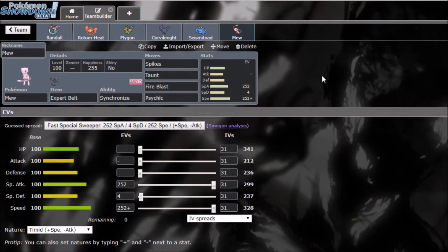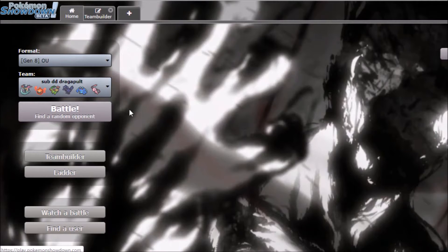Mew is my Spiker and stall breaker running Taunt, Spikes, Fire Blast, and Psychic. Fire Blast deals with Steels and Corviknight, Psychic weakens Toxapex. I can Taunt Toxapex so it can't recover and wear it down with Psychic. I can also Dynamax Mew to get boosted Psychic off Psychic Terrain.